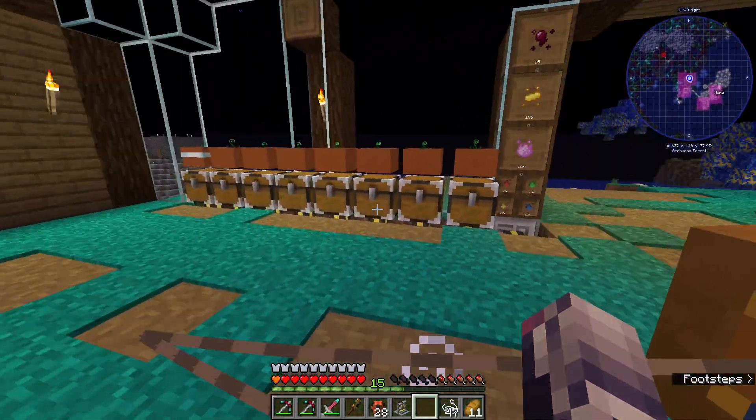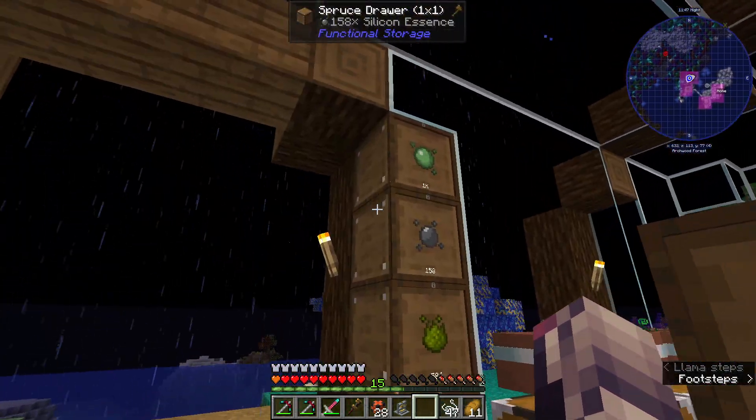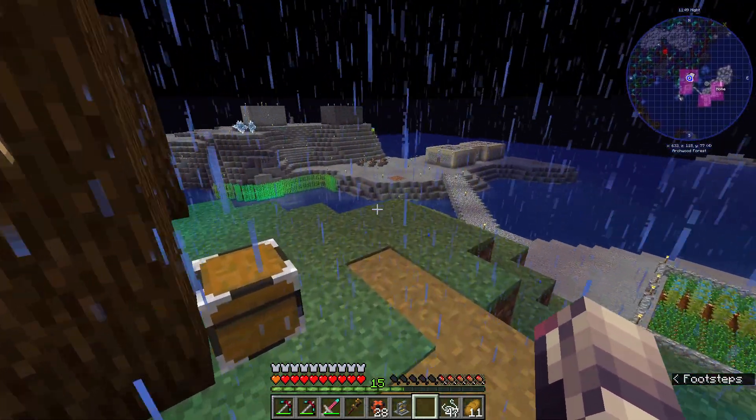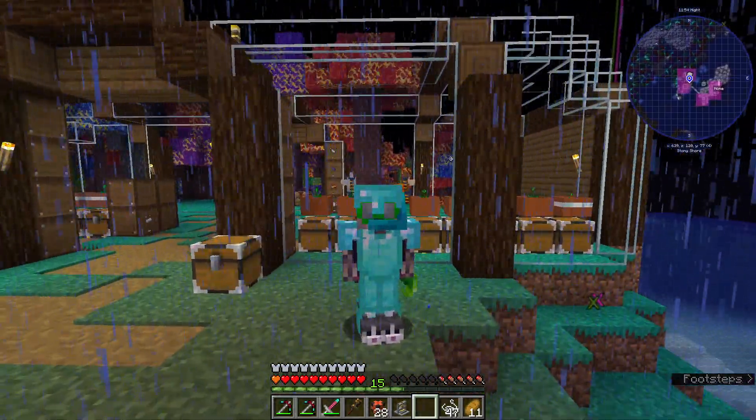We actually have some diamond essence up here that I need to store — I just made that seed, and if you don't know, this is a tier 5, that took quite a while to get to. We also have gold, quartz enriched iron, fluix and certus quartz. I didn't really go into the mods that much — I just grabbed things I think we might need in the future.